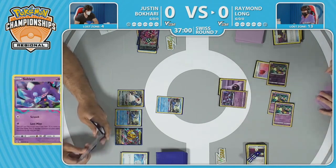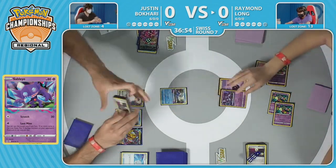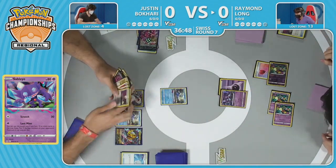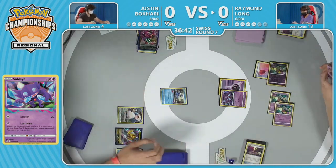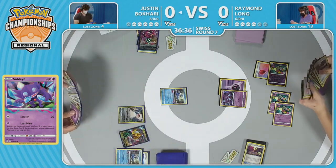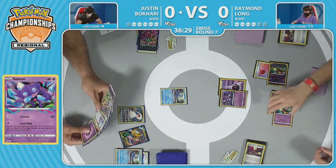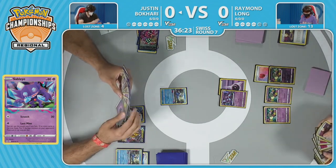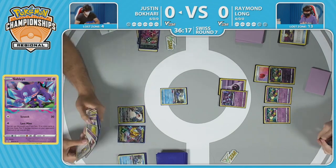Off this Escape Rope played to get the Sableye into the active spot, Cramorant is back in town and knockouts may be in order. Raymond is going to see where this Lost Mine places the damage — spreading among Cramorants, but taking the knockout on the bench: 110 damage on that Giratina V, still keeping up in the prize trade. An interesting dance with the awkwardness of leaving damage on board — Scoop Up Nets are pivotal, but there are also switch cards that can remove things.